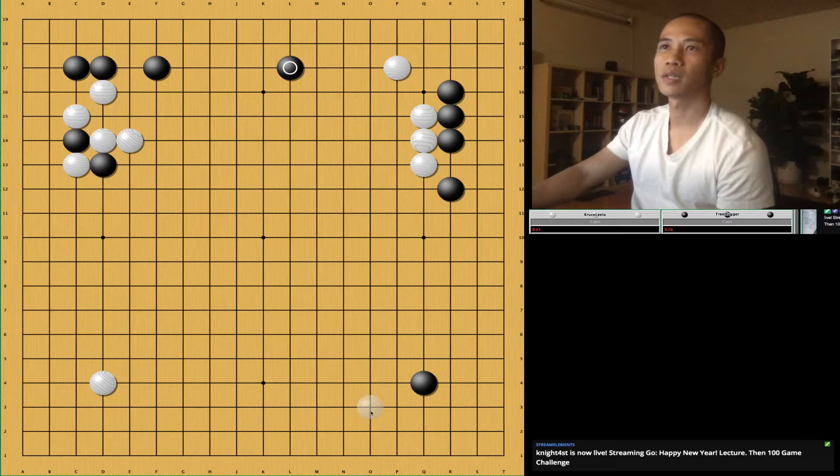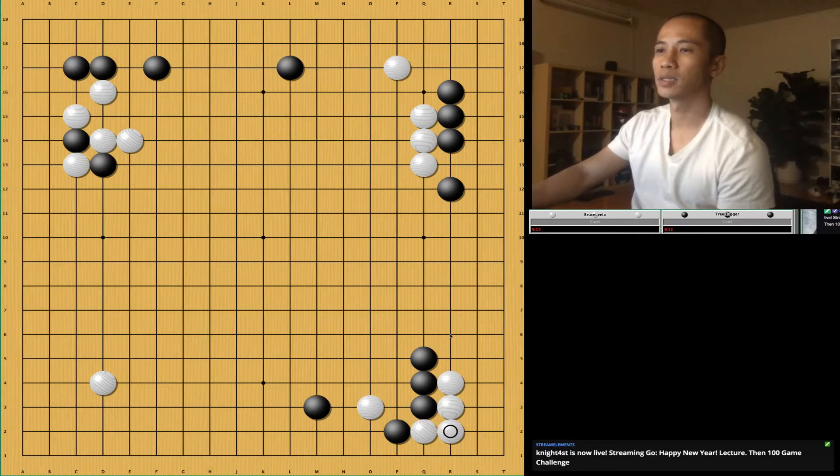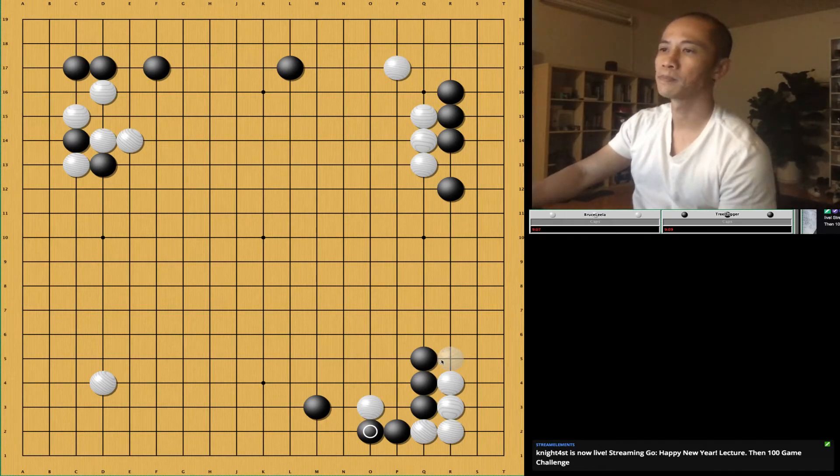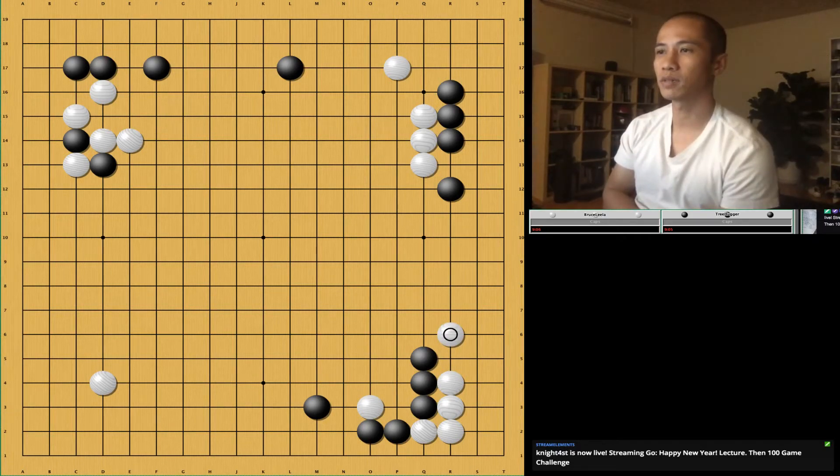I think the last big move is probably here, approaching this last corner that's not developed. So since he wants that, I think I'm going to take the corner. Give him that side. Since he wants to press, let's see what he does here. Whatever he does, he's kind of over-concentrated. If I jump, I'm going to lose sentai. Sentai is not too big of a deal right now for me.